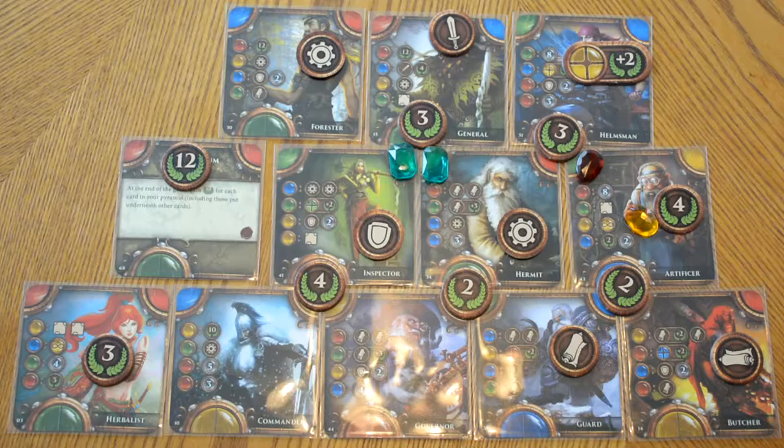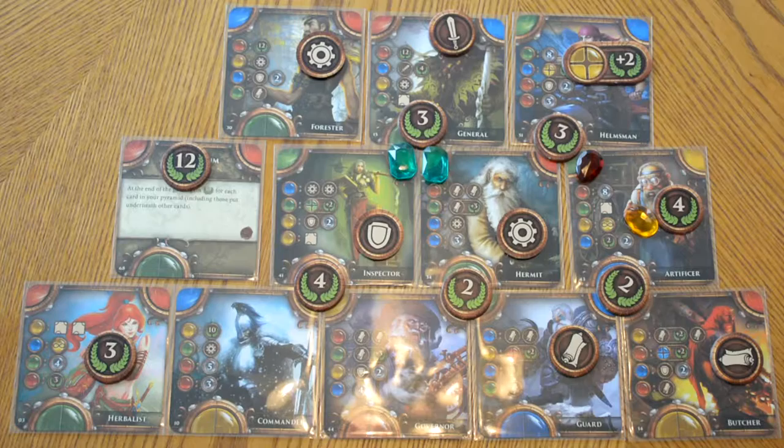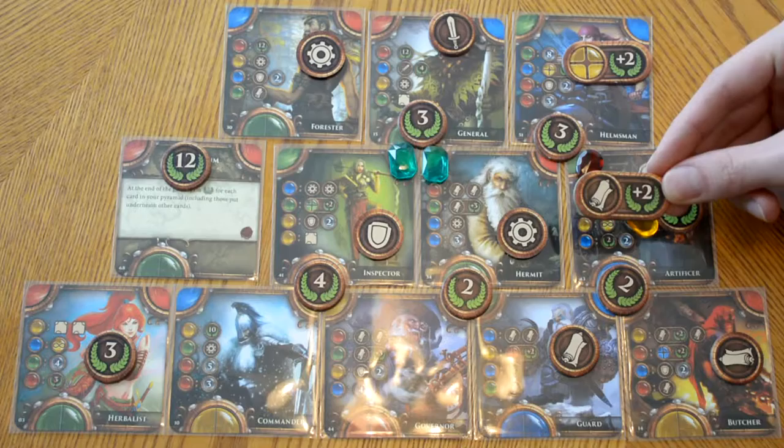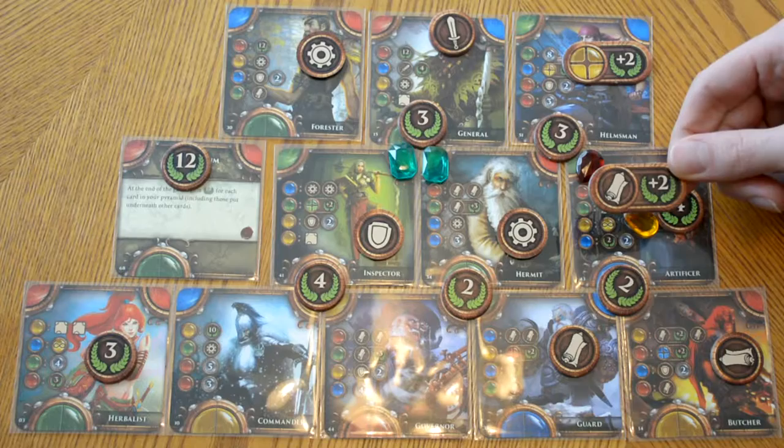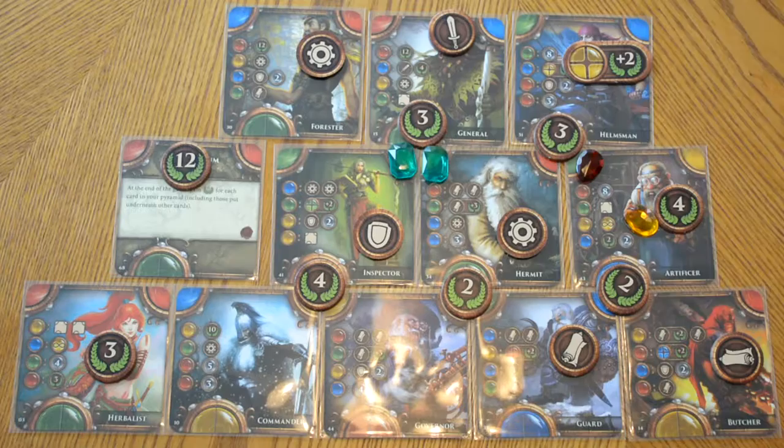The next thing we're going to look at is power tokens — we have one here, which is already accounted for. After that we have magic tokens. Now we do have two scrolls, but unfortunately with this particular one we would also need to have tokens that grant us victory points. If we only have one of them we get nothing. If we had both of them, this would have given us two points for each scroll. But since we don't have both, the scrolls are not worth anything for this particular scoring category.